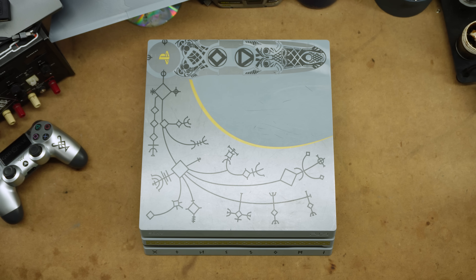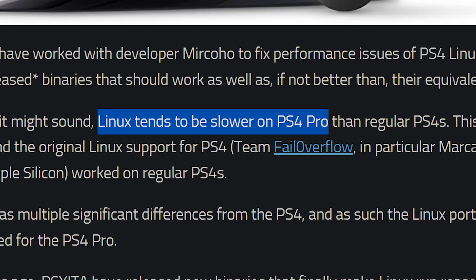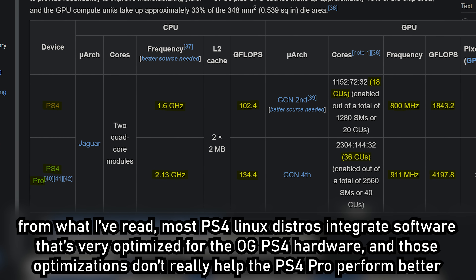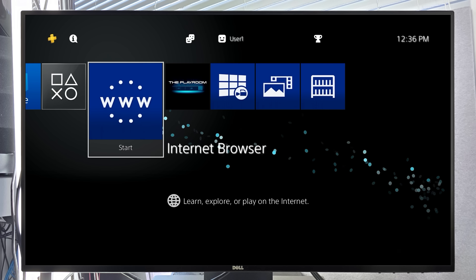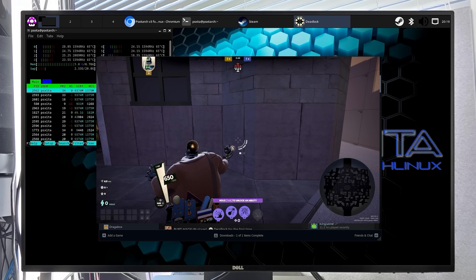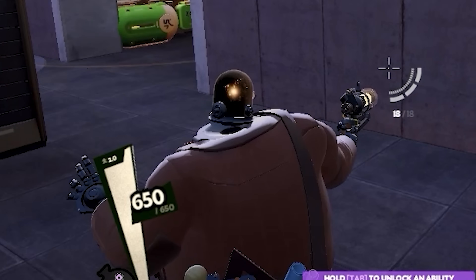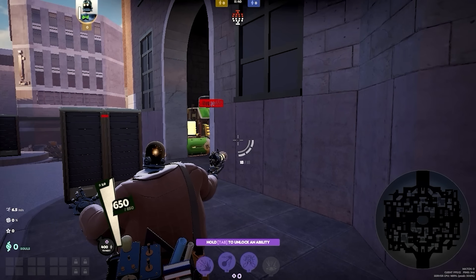SSD upgrade complete. System software version 11.00 installed. Gotta install a Linux distro and then this guy is good to game. The PS4 Pro used to have issues in PS4 Linux — for whatever reason, even though the hardware is more powerful, there was some kind of issue and it didn't perform as well as the regular PS4. I have been told that that is now fixed. If you could excuse me, I have some Linux suffering to do. Wait — no way. It actually... It's running. It's running on the PS4 Pro.